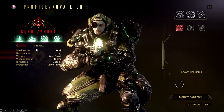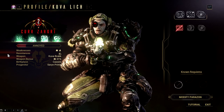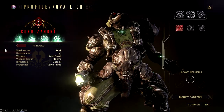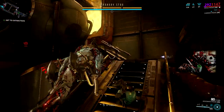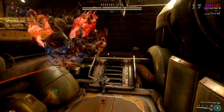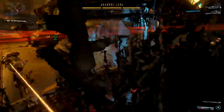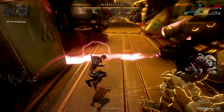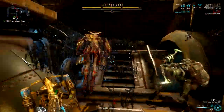The rage meter is a crucial part of hunting a Kuva lich — it indicates how angry your lich is. When it's very angry, it will appear more often in its influenced nodes. There are 5 levels of anger: indifferent, annoyed, fuming, furious, and enraged. In my experience, Kuva liches tend to appear more often when they are fuming or furious. My advice: every time your lich spawns, confront it until it reaches max level. That's actually the perfect strategy.